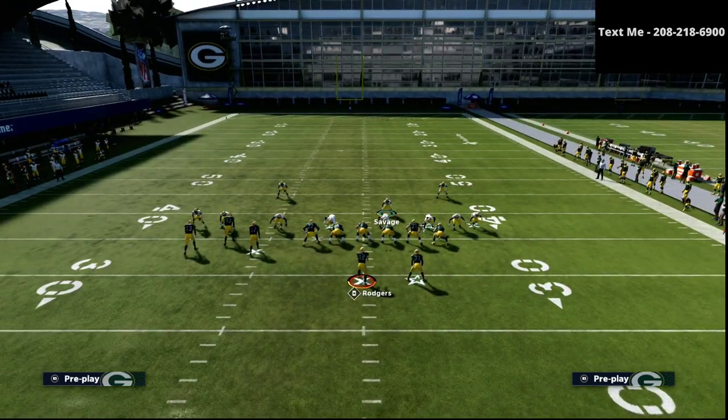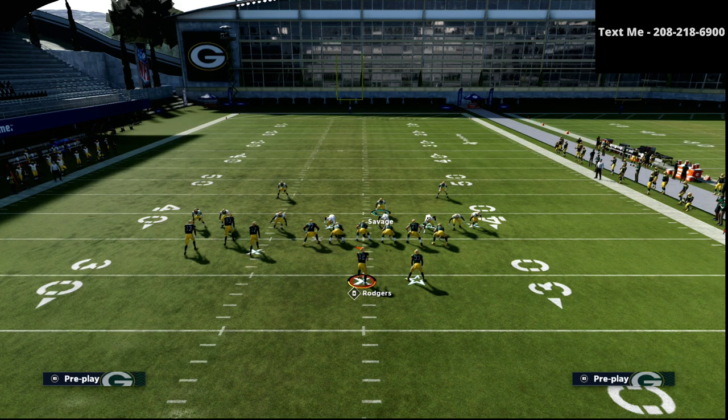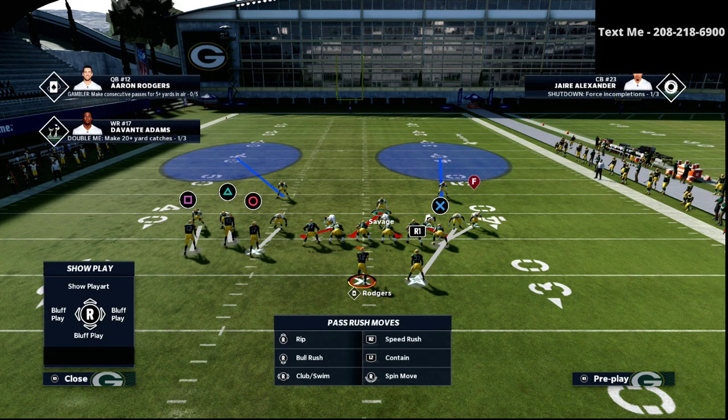We're going to user this middle linebacker here. Now this is a really, really important little tip when you're running man coverage — you want to make sure that your user is free to roam. So we want to take that blitzing linebacker and man him up on the circle receiver. As you see here, this is a very good bunch tight end style defense because of where the zones and man coverages are actually going to be.